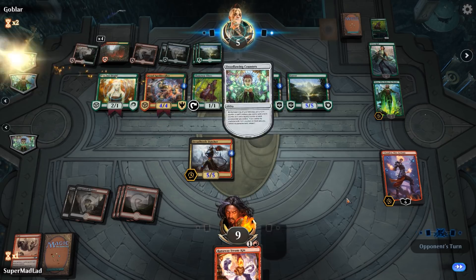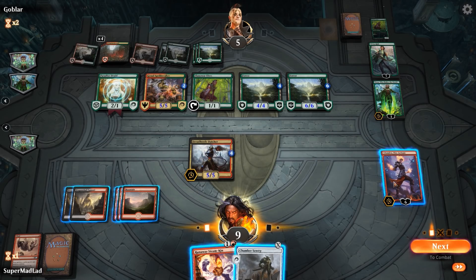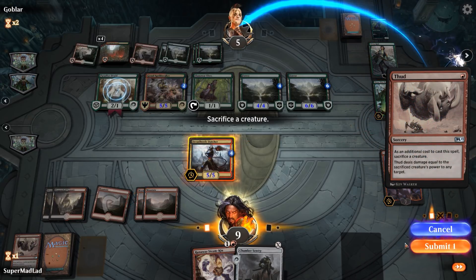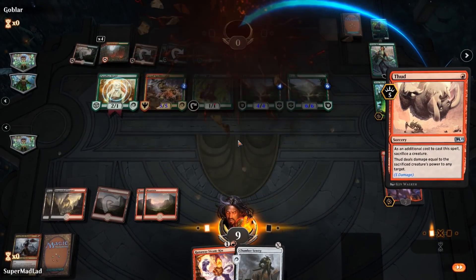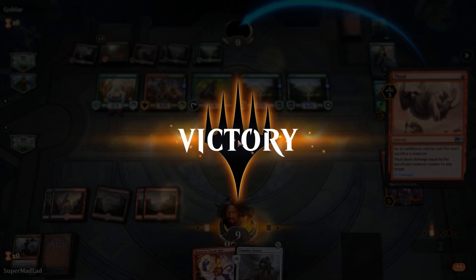It's going to be really close. Chamber Sentry — okay, tick up Chandra. Let's light it up! Good stuff. Better lucky than good. Dreadhorde Thud — got him!